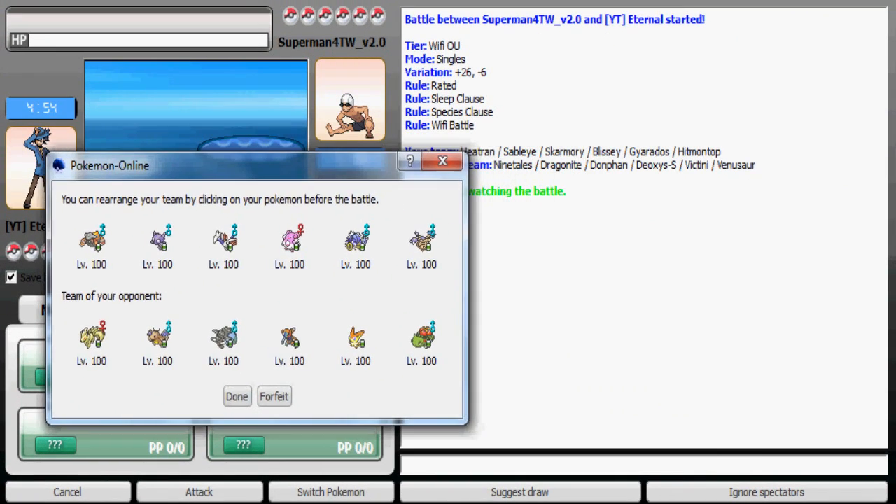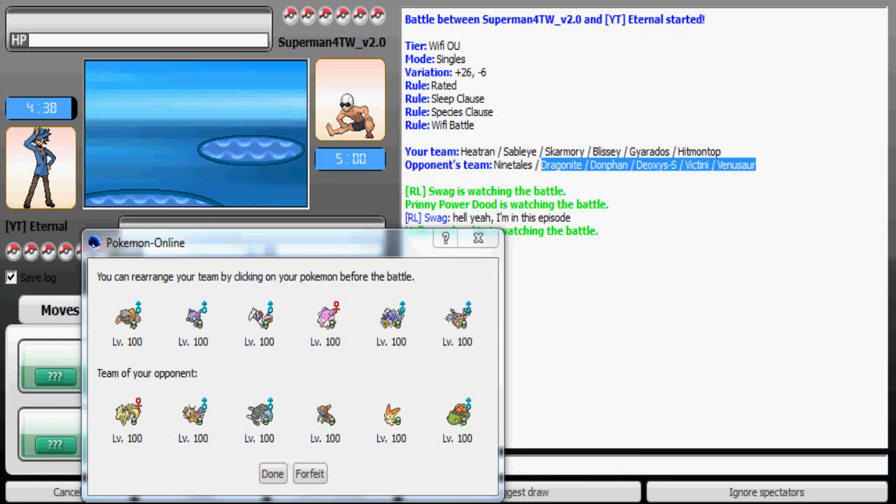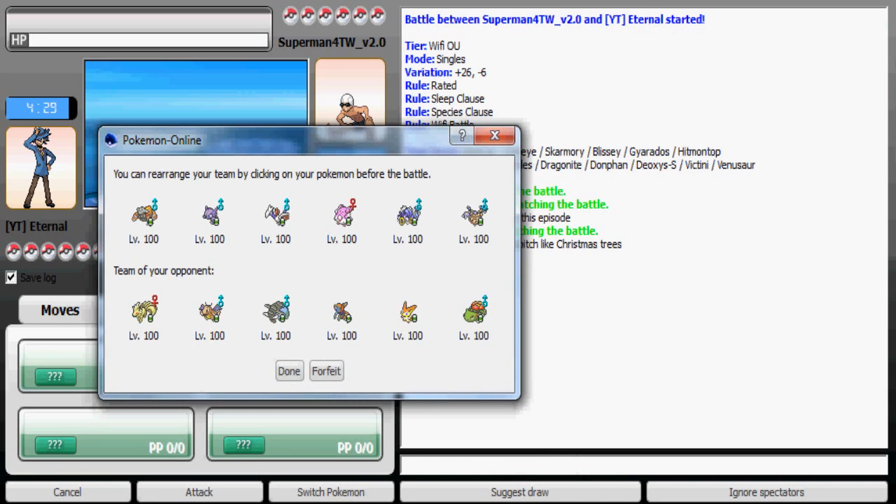I'm against Superman for T W V 2.0 and the variation is really good here, plus 26 minus 6. His team is Ninetales, Dragonite, Donphan, Deoxys-Speed, Victini, and Venusaur. It's a good thing I have Heatran — it can stop his Ninetales and Victini as well as his Venusaur. For his Dragonite I have Skarmory, and I also have Gyarados which can intimidate, as well as my Hitmontop which is also my spinner.